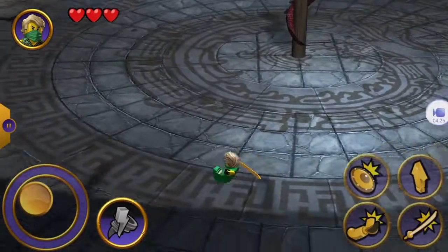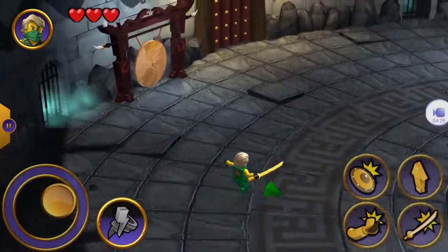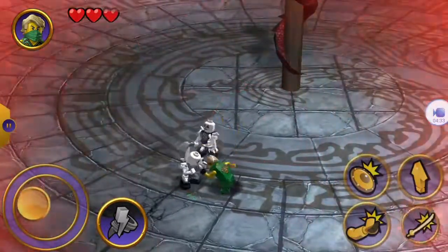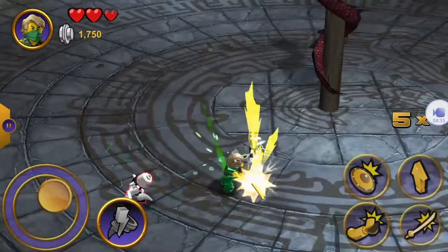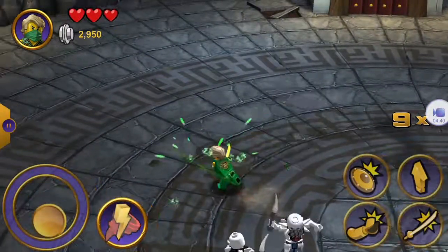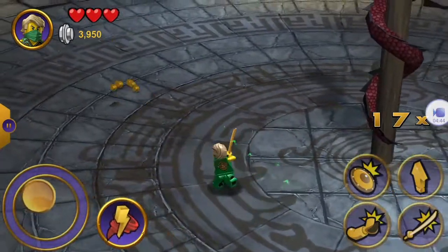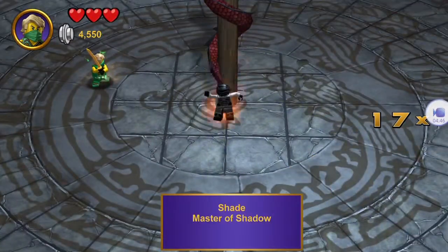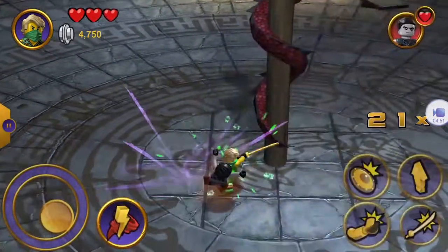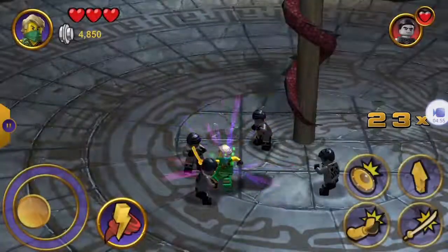There are more than one enemy at a time. It's entirely possible to get to a point where there are like 30 enemies on the screen at one time, and it's honestly pretty impressive that the game doesn't kind of screw up, or explode. And here's Shade, the Master of Shadows. I mean, you don't look as cool as the Minifig versions you did earlier.